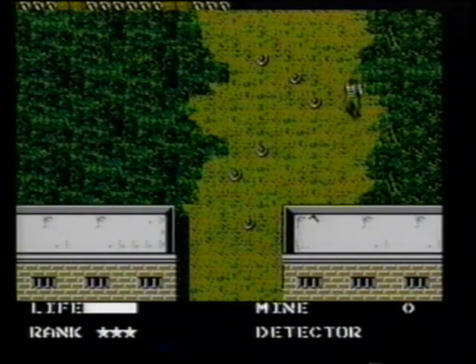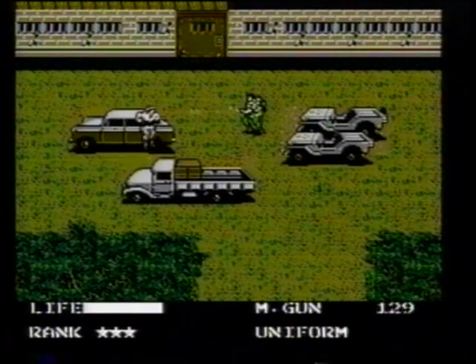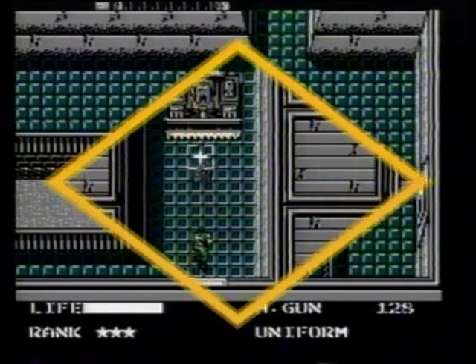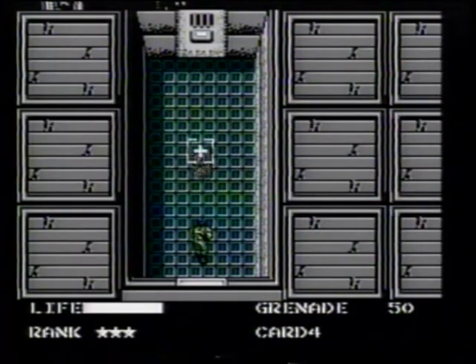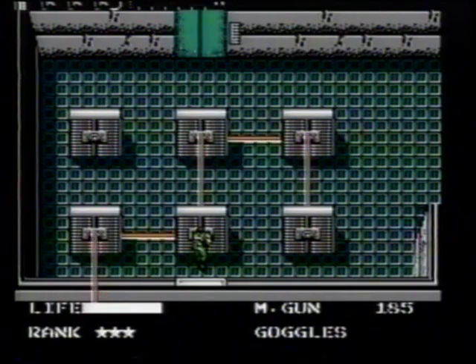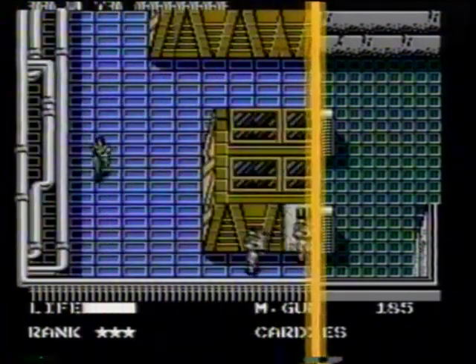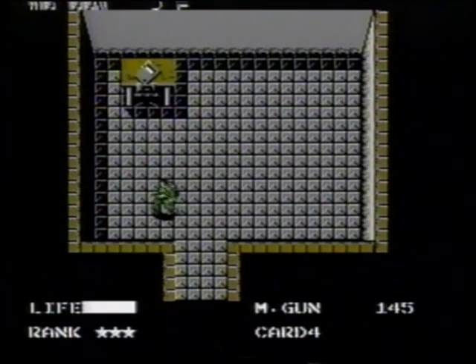Use the mine detector you got from the rooftop of building one so you can see where the mines are. To enter building two, you don't need a pass, but you do need the enemy uniform you got in building four. Ready the grenade before you face the Bull Tank, and use turbo fire if you can. Sneak by the lasers using the infrared goggles you got from the second floor of building one. You need card five to get into most doors on the second floor of building two — here on the roof of building two is where you get card five.